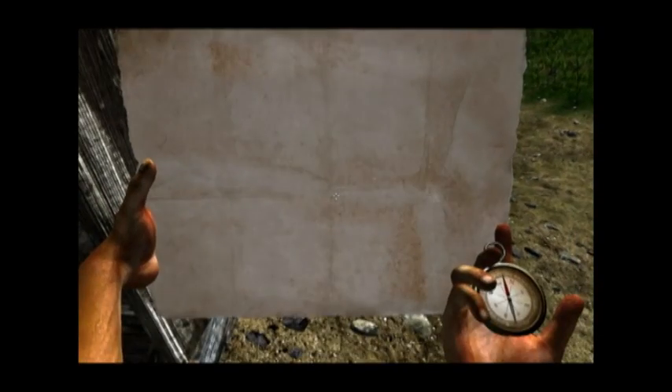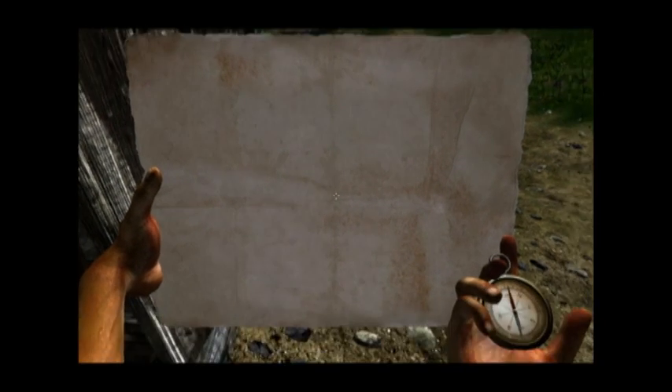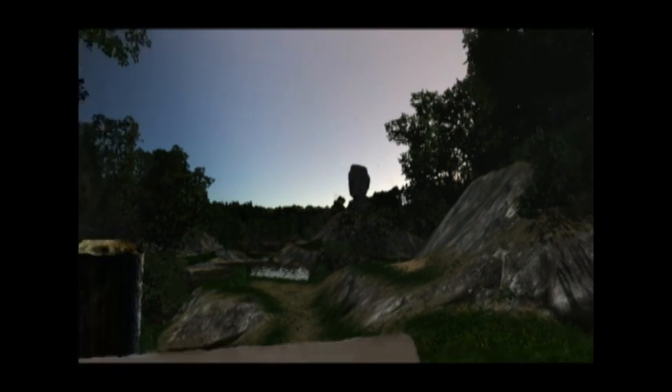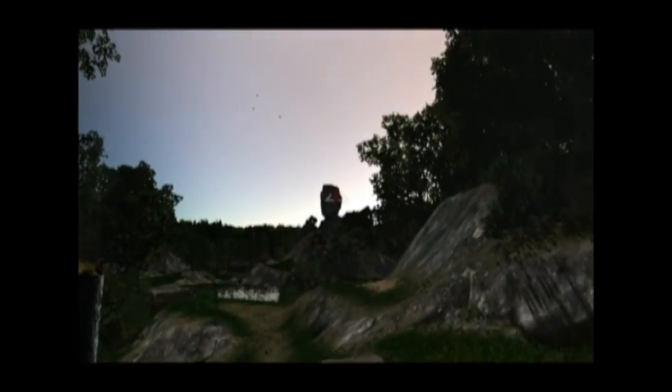We get a tutorial. See, it's empty. This happens because you have no idea where you are, so you can't triangulate. You see these landmarks — the huts, the little stone heads — when you mouse over them, they are unknown. So we put this away.